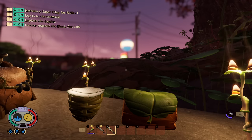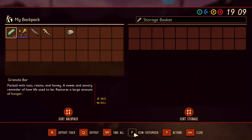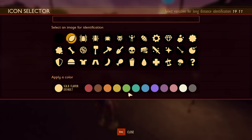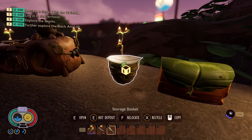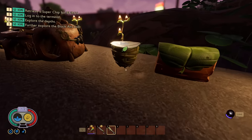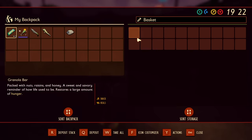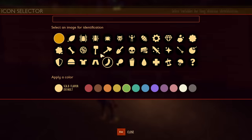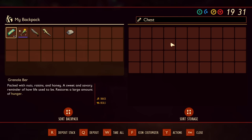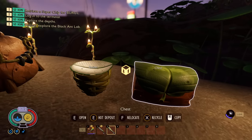Fifth on our list is that you can rename storage baskets and storage chests. You can still add symbols with different colors — like a green leaf — but you can also now name them. On mouse and keyboard, click the name field at the top where it says 'storage basket,' type a name, and press enter. On PC with a controller you'll still need to use mouse and keyboard. On console, go to the field and press A, which brings up a keyboard to rename it. The same function works for storage chests — much easier than using vague symbols.